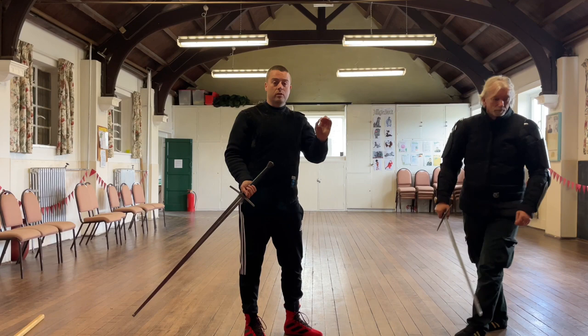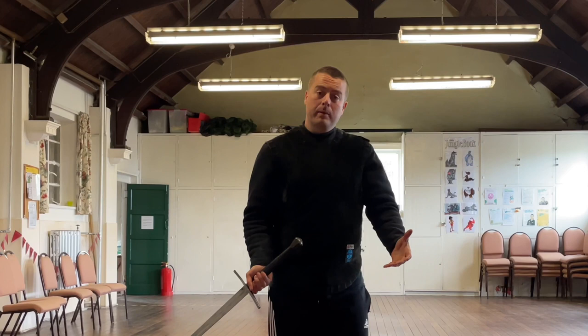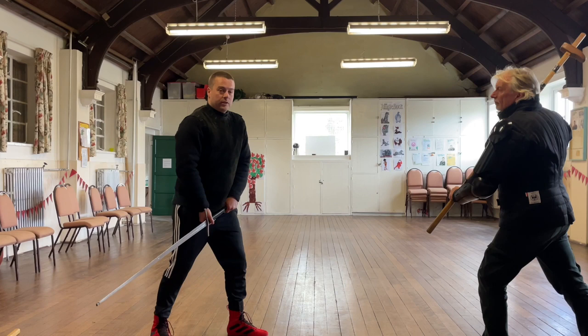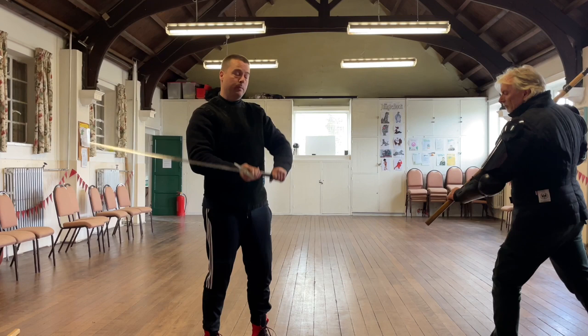That same principle becomes really important with a poleaxe. We've got a poleaxe trainer here because we've been doing a lot of poleaxe training this week. Fiore is very specific about this — he talks about the Colpo di Villano and says you can do this if the person has a poleaxe or a cudgel, both heavy and light. So with the poleaxe, I can do it point forward, which is very doable. The poleaxe swings in, I catch it, just let it drop, and over we go — keeping it perfectly consistent with how we evolve this action from a sword perspective.